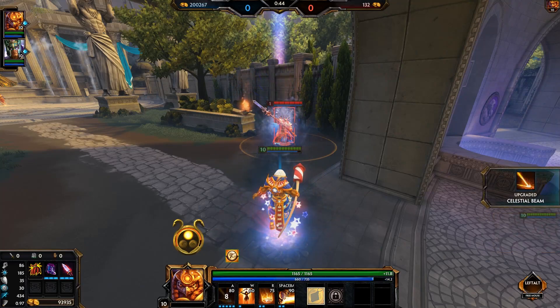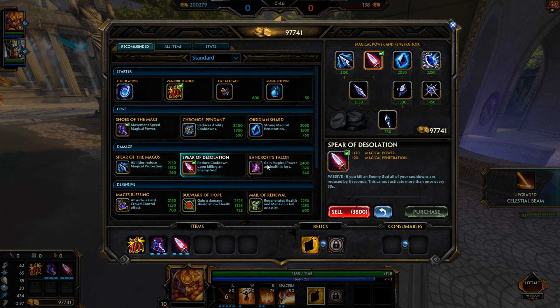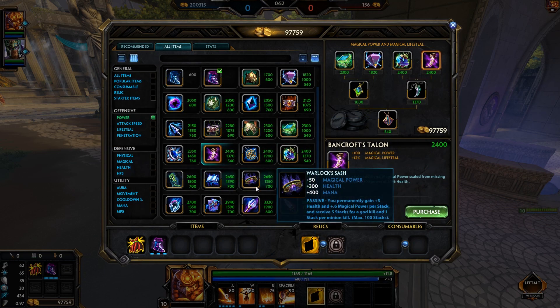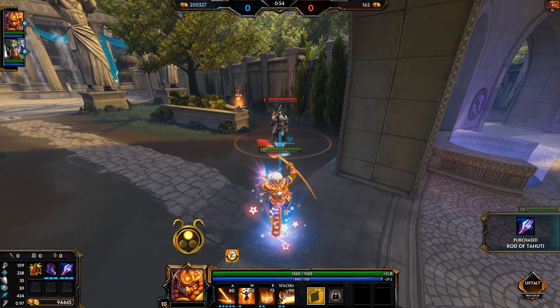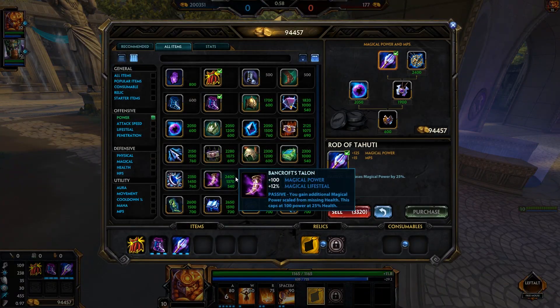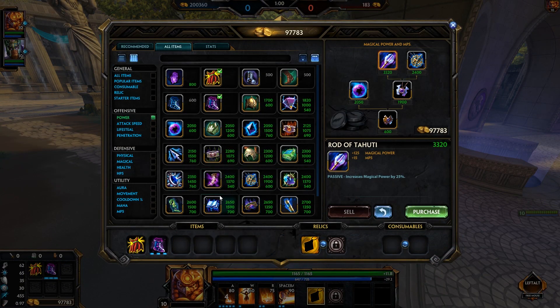Today we're talking about item synergy and more specifically about the first item combination that really allows this level of synergy. Specifically Gem of Isolation and Runeforged Hammer, who both will see a buff tomorrow and will therefore be stronger but also work at the same time.